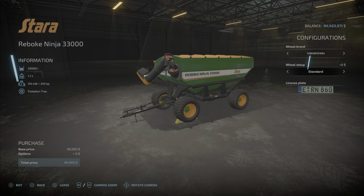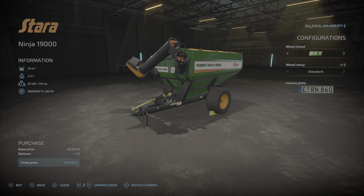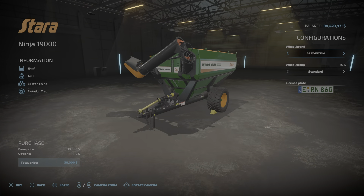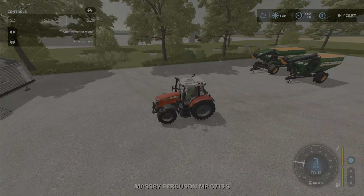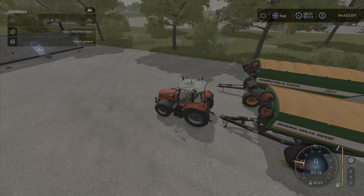There are a couple of configurations — mostly just tires, wide tires, and your license plate of course. For the Ninja 19,000 it's basically the same options. This one's just the two-axle version, so it's a little bit easier to maneuver around things.